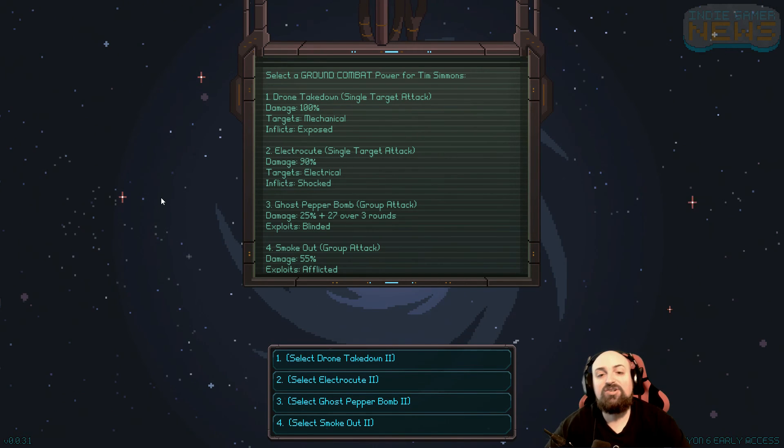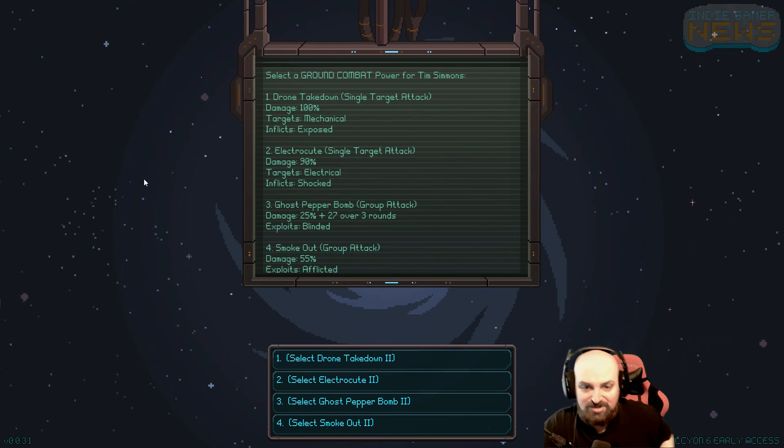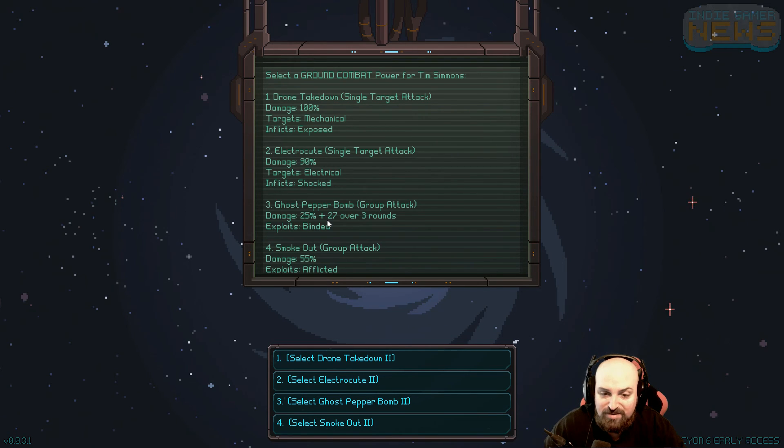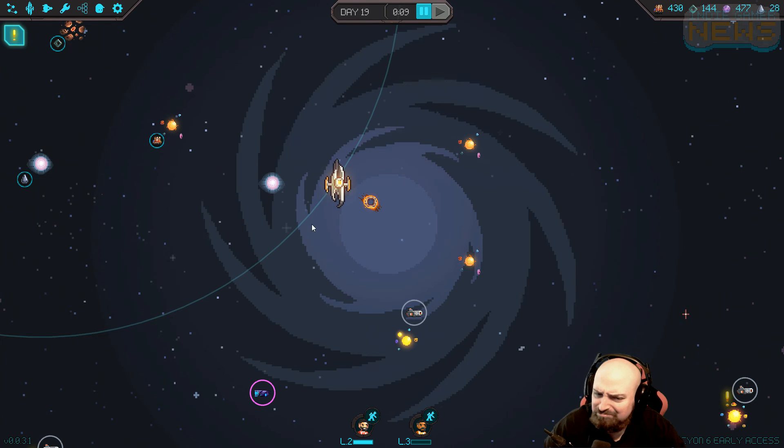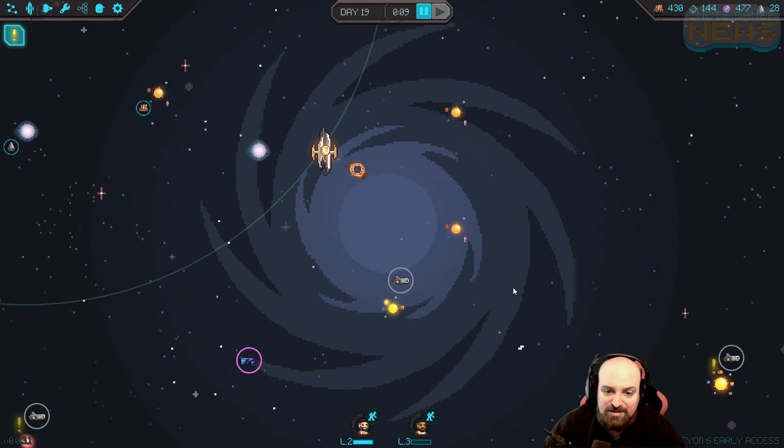He got promoted - select a ground combat ability for Tim Simmons. Drone Takedown - I already have that. Electrocute. Ghost Pepper Bomb - damage 25%, plus 27 over three rounds, exploits blinded. I think I want to try - oh, I can do exploits afflicted. Group attack, damage 55%. I kind of like his single targets but I guess we might come up against some big groups. Let's try the Ghost Pepper Bomb. Ghost Pepper Bomb too - I guess I already have it. Maybe that's what the grenade was - maybe it affects everybody.